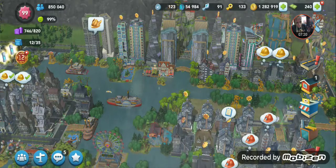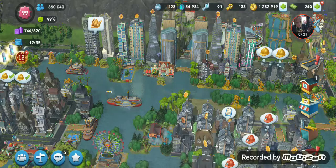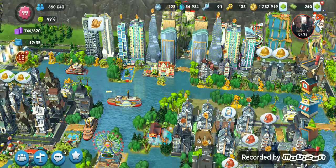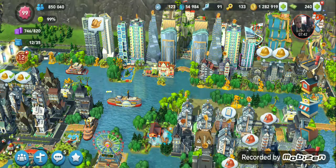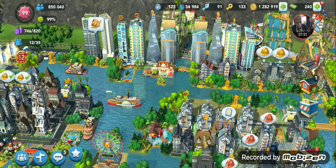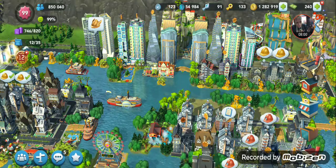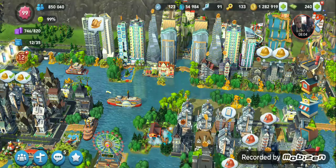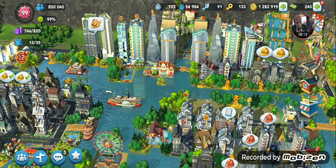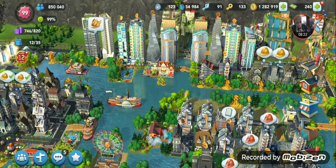If you're winning tokens through a mayor's pass or similar, the game allows you to exceed 35 tokens. That's why I always say: don't collect gold tokens from the pass until you absolutely have to, so you can collect tokens off your houses without them sitting there uncollectable. Tokens do not stack — if you normally collect at 3pm and come back at 6pm, the new 24-hour timer starts from 6pm, not 3pm.